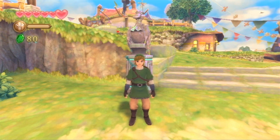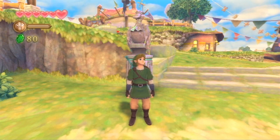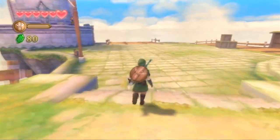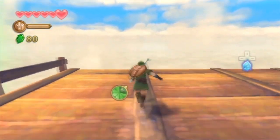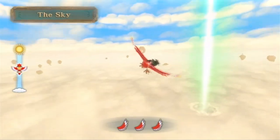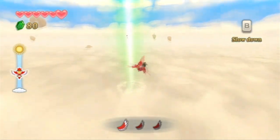Hey everybody, TheGamingGuruFight1 here, and welcome back to The Legend of Zelda: Skyward Sword Blind. In the last episode, we prepared for the upcoming adventure ahead. We bought ourselves a purple potion, which heals our shield and gives us some hearts. And not only that, we also got a shield to go along with it. In this episode, we are finally going to jump off the cliff, call our Loftwing, and head on to the green portal light thing. It's about time we finally move on from Skyloft and head to a new area.